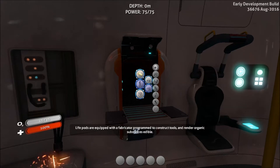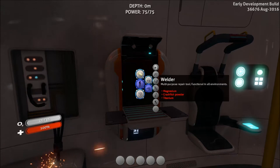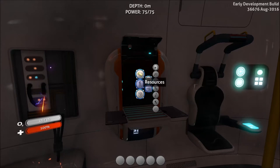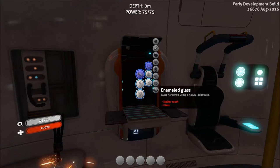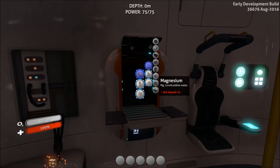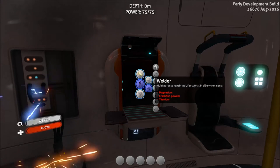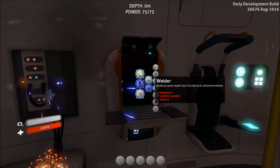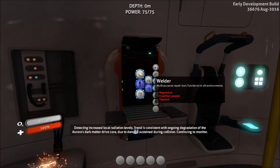The second thing you're going to need is a welder. You have to weld some doors in order to get them to open. It's pretty easy to make — you need some Magnesium, some Crest Fish Powder, and some Titanium. Magnesium is actually made from salt deposits, which you can find in the safe shallows. The Crest Fish Powder is found from the Crest Fish — those red fish that spawn almost like a plant, swim out and explode. Once they've exploded, you can find some Crest Fish Powder. You just need one, and some Titanium.